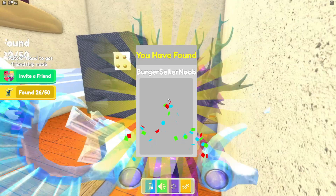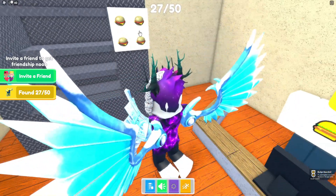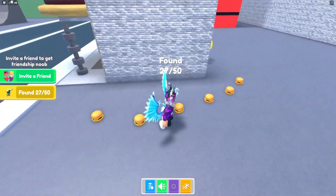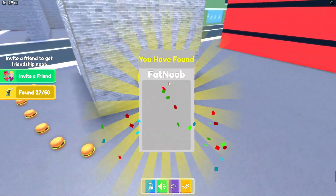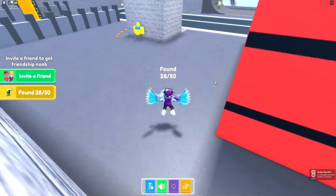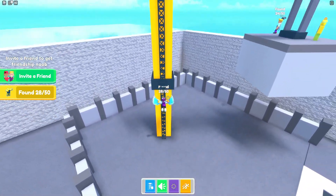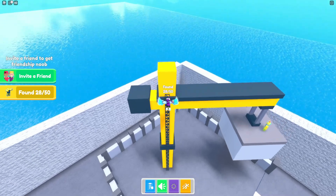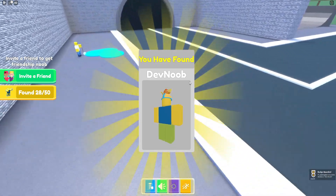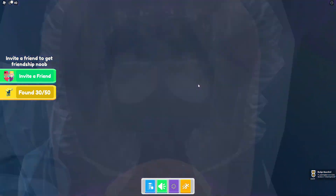There's a nice store here — we have the burger seller noob. There's something like a vending machine but I don't think it works. We have the fat noob. I think getting up here will get us the gold key. We're nearly — actually we are halfway done. Let's jump up to the top of this building to get this noob.